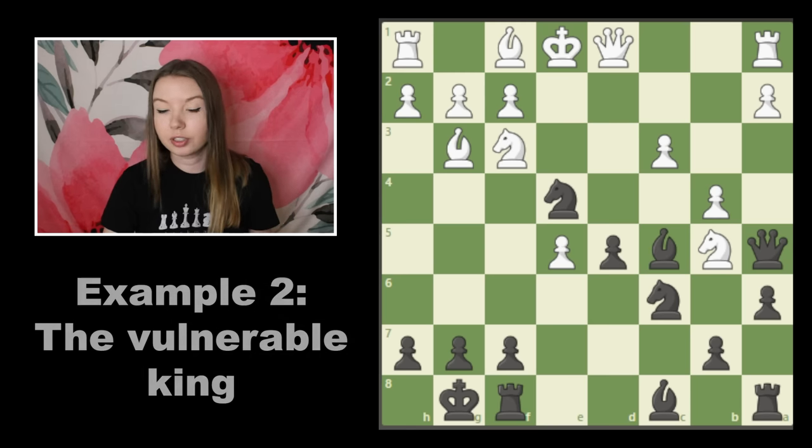Now this is another early middle game where the white king is not castled, and again we're going to take advantage of that fact. This was actually a game I played a long time ago — my rating was much lower than it is now — and I was playing with the white pieces, so I was the one making the mistakes. So what exactly is going on here?